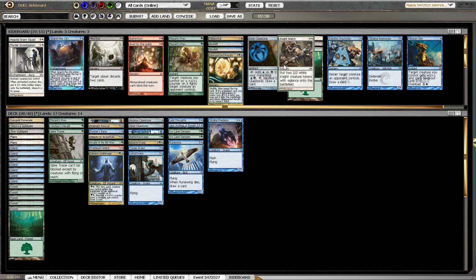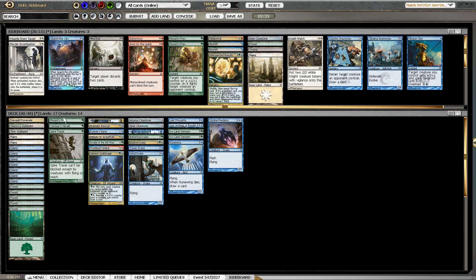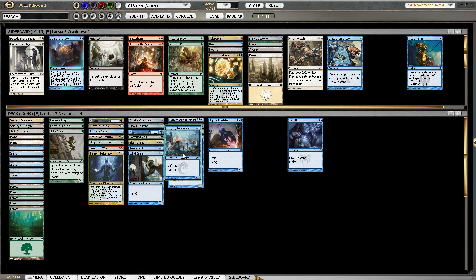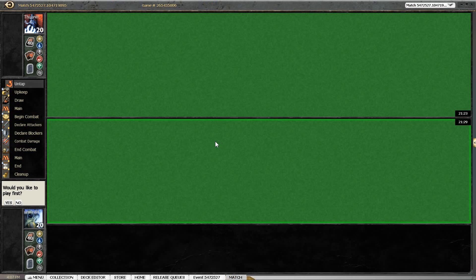Let's look at what we are working with here. I think only Last Thoughts is a card that we actively don't want — the other cards are all fine or pretty good. On the play or on the draw, Runner's Bane might not work out to be super good, but I always want it in my deck, and I think Mutant's Prey is a card that we always want as well. I think we should bring in the defender for the Last Thoughts and leave the rest as it is, and then hopefully we can manage to win.